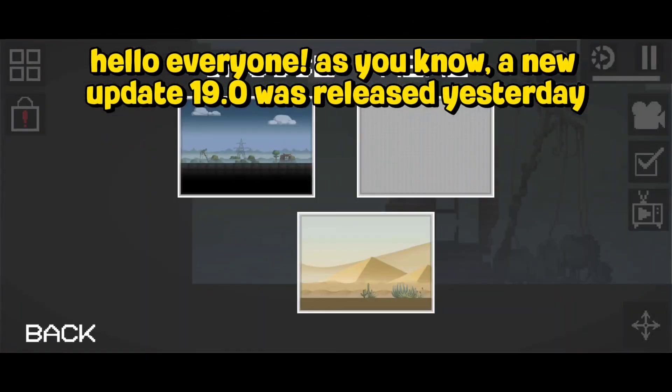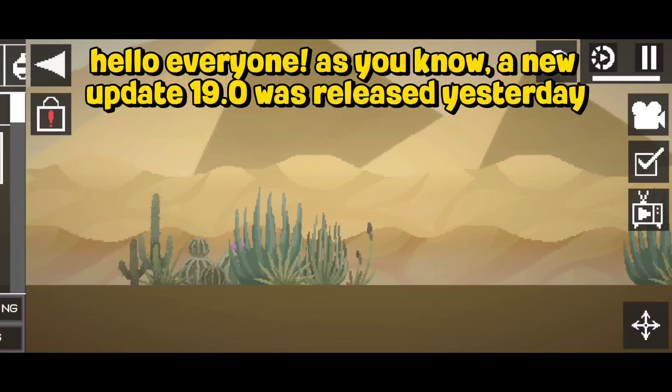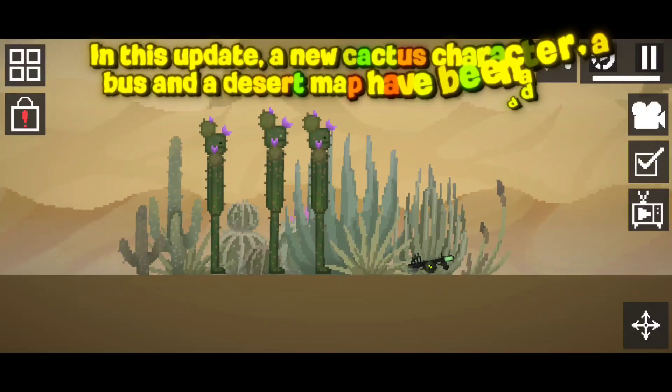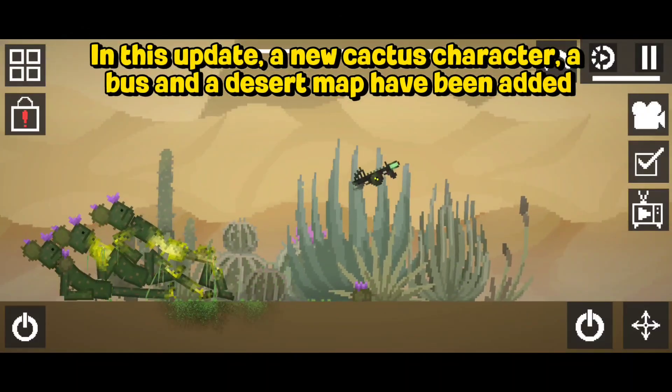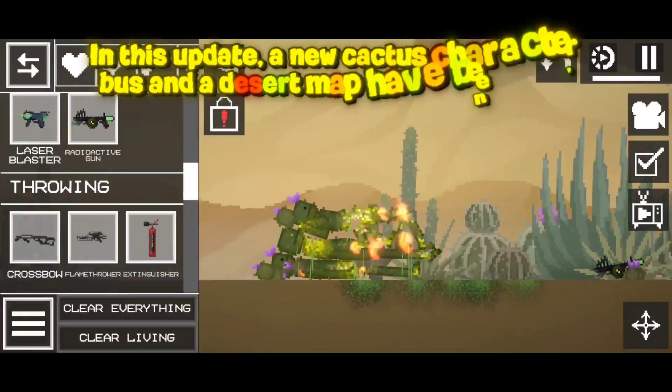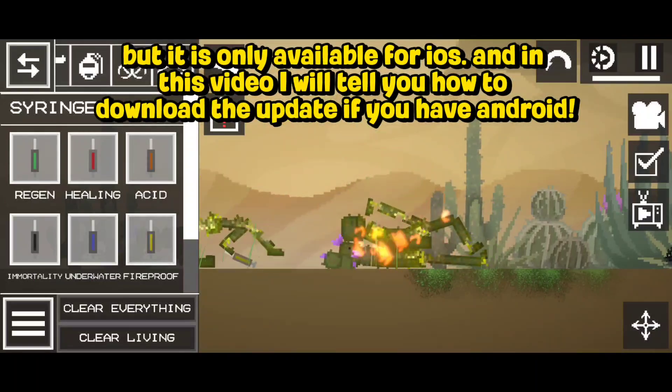Hello everyone, as you know, a new update 19.0 was released yesterday. In this update, a new cactus character, a bus, and a desert map have been added. But it is only available for iOS.